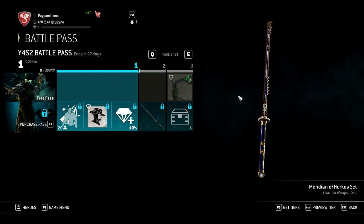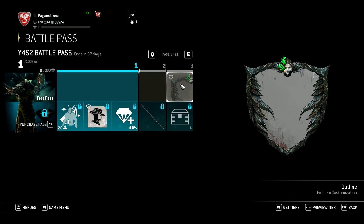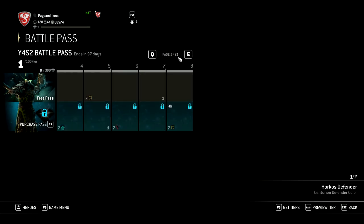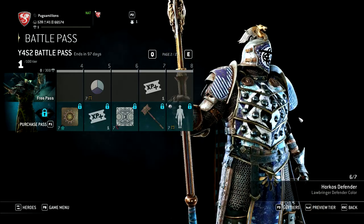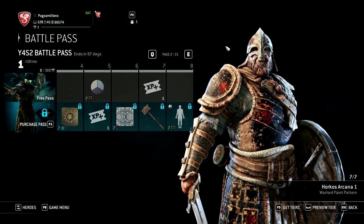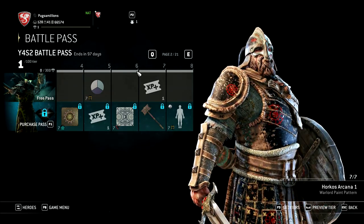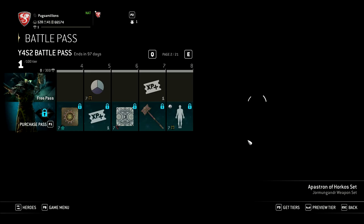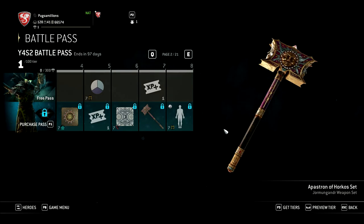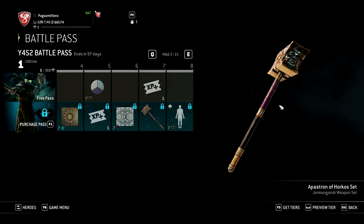Everyone got new armor but they didn't state that in their Twitter post or in their updates. I do like the sort of purple color. There's a pattern for Warlord which has little wheels and stuff on it. The hammer for Yorm though — I like that, it's kind of purplish and has faces all over it. That's kind of gross, honestly.